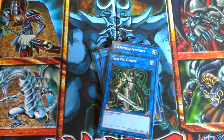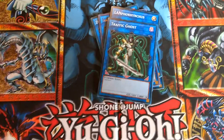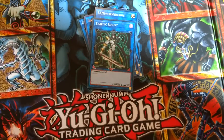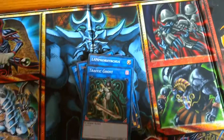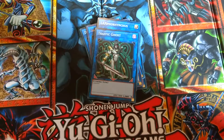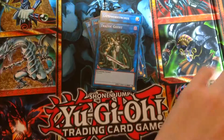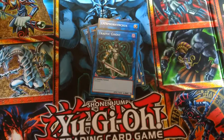I do want to add Aromaseraphy Jasmine, which is a very powerful link monster. It can protect any plants it points to, including itself, from being destroyed by battle, and tribute any monster it points to in order to summon a plant from the deck. It is a very powerful card and I will add it when it comes to the West.